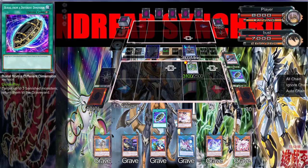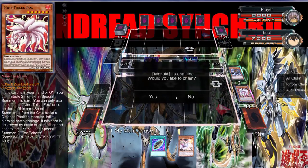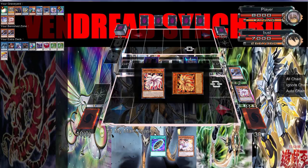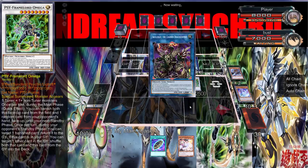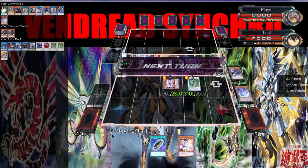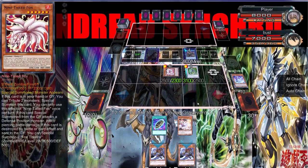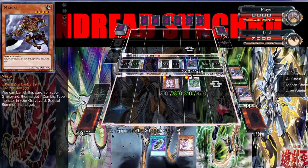Let's go ahead and get the Nine Tail Fox, then put you in defense mode — 2300 defense, so some decent stats to get over. The next turn we can really explore our options. We ended with Omega, that's all right.